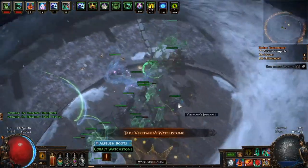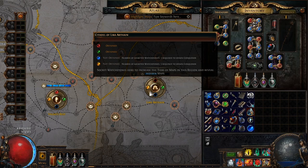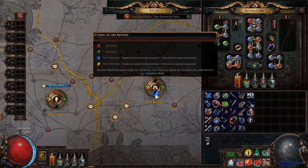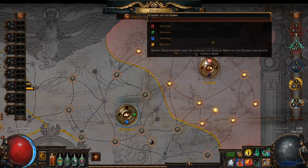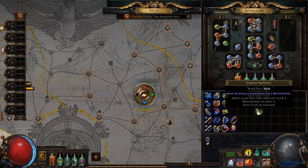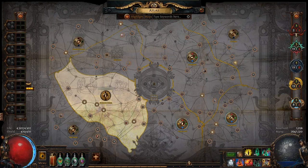When you beat the conqueror it will drop a watchstone — this marble can be placed in the atlas to increase the level of maps that drop in that area. This does not change the level of maps already in your possession. For example, this crystal ore map is level 4, but if I put a marble in that area, any future crystal ore maps that drop will be level 7. Additionally, you can use sextants on watchstones to buff an entire area with more risk and reward if you wish. So: hunt conquerors, get their marbles, put marbles into the atlas to upgrade it — pretty simple.